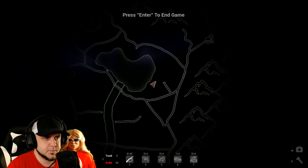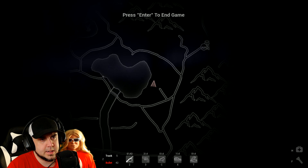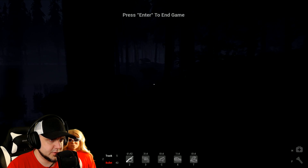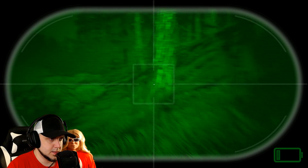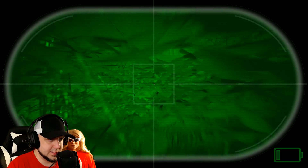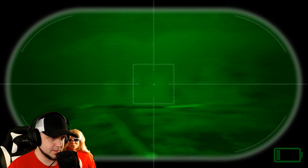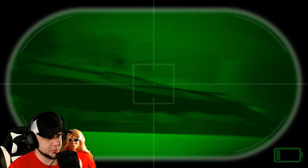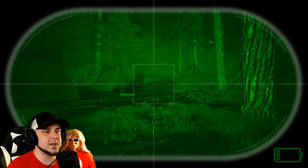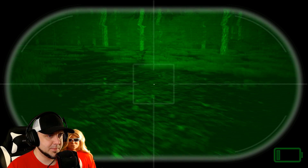We've been playing this for quite some time. I searched all along the southern part of the map and can't find anything. I'm gonna go up north towards his cave area. God, it's so dark — it is impossibly dark out here. I really hope it doesn't take as long as last episode. What is this? Canoes. There's a tent — wait a minute, this is the tent where he knocked over the tree in the first episode. Yeah, this is the little camp. I remember this.